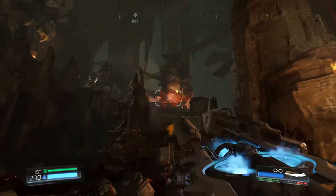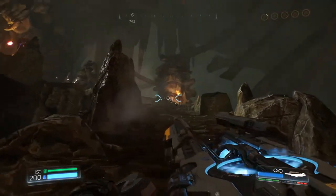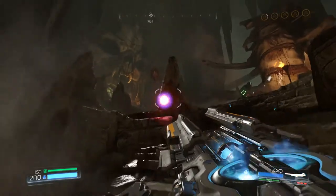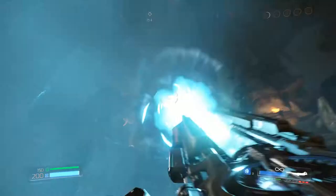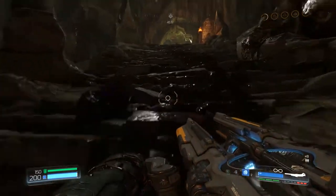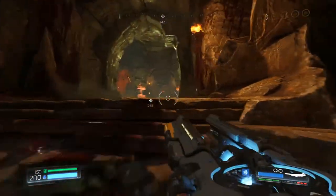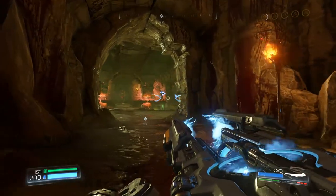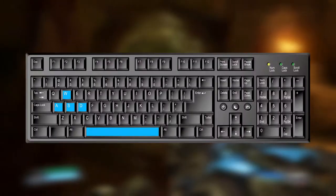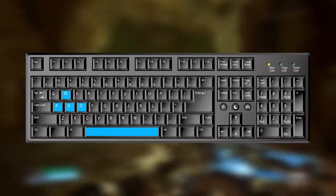I won't scare you with the gory details, but I've got some issues with my hands that make it impossible for me to use traditional keybindings. The solution I've come up with is to bind the majority of the game's functionality onto my mouse, leaving me to deal with the WASDA keys and the spacebar as best I can with my left hand, which is worse. The entirety of my keyboard usage comes down to this, which leaves every other game function shoved onto the mouse. But I think I've made it work.